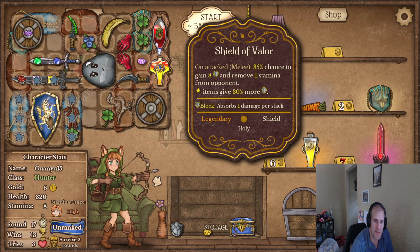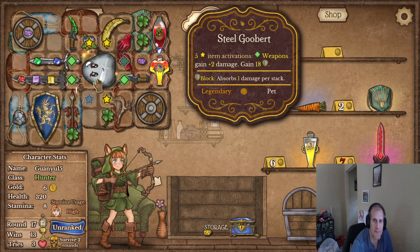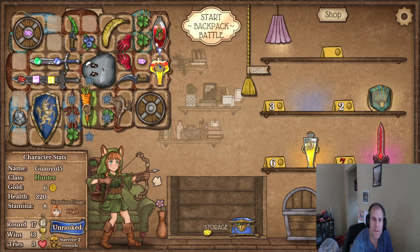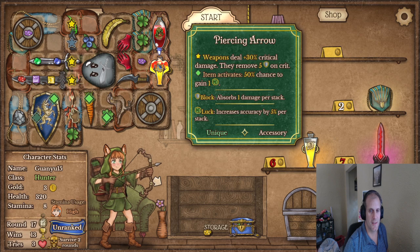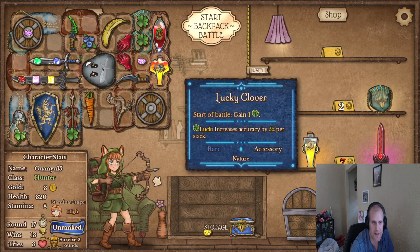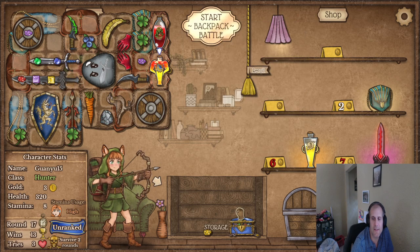Shields give bonuses when they're next to each other — so that's what I was trying to figure out. I guess I need an activation for here. Carrot — carrot activations are great, maybe every four seconds we get cool stuff that happens. And it's another yeah — that's good. Oh but this doesn't really activate does it — need another blueberry.